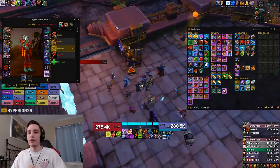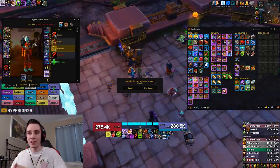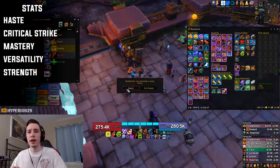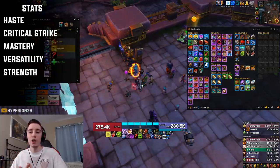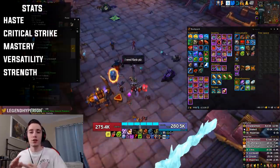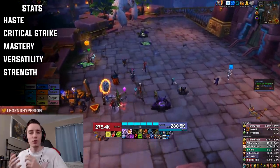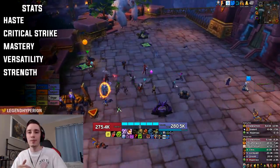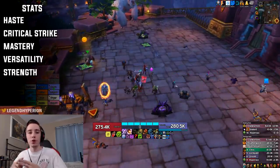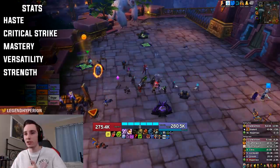Let's move on to the gearing section, covering stats, Azerite pieces, and trinkets. For single target stat priority, you want to stack haste over crit — your haste and crit will usually be pretty close together. I'm currently running around 1200 haste and maybe 1000 crit. So those two are both very valuable stats with haste being a little more valuable than crit.